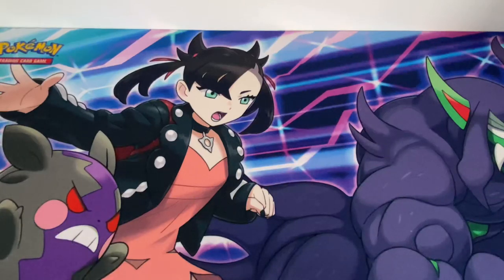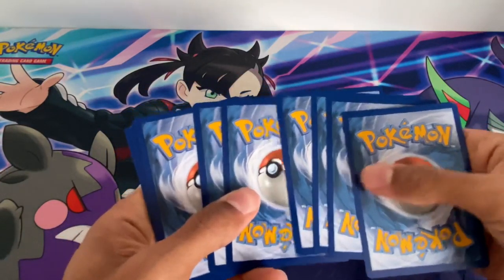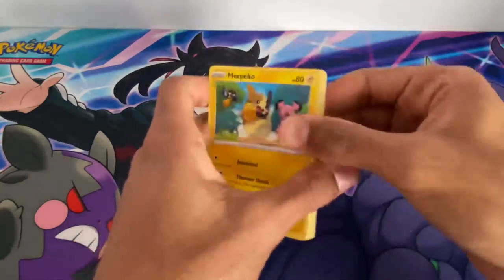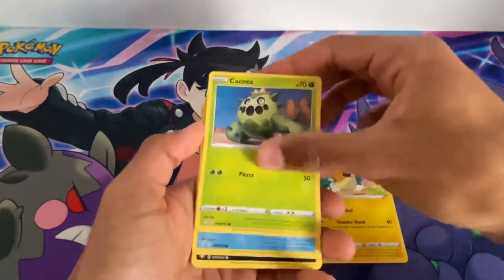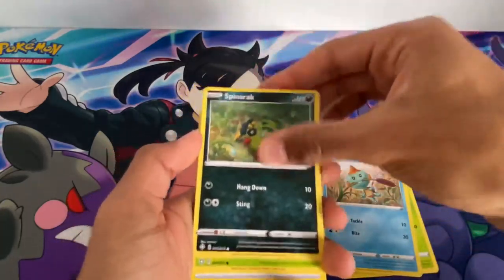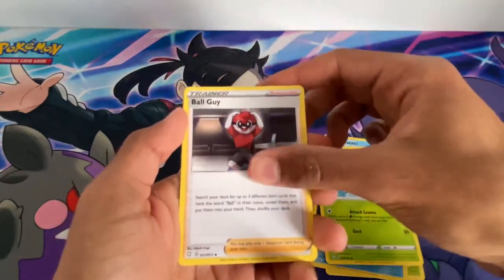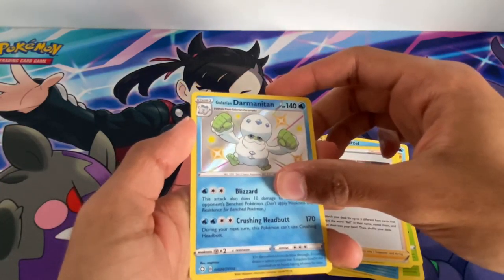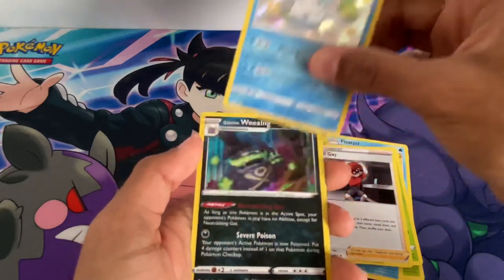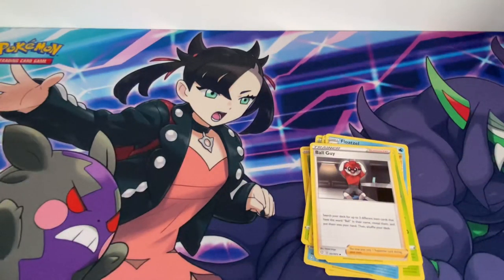On to pack three now with the shiny Charizard on the cover. I just saw there's the new Galarian Rapidash boxes which a lot of people have opened on YouTube - of course it's the one Bede uses in Sword and Shield. Pack three: Morpeko again, Caterpie, Chewtle, Spinarak, Golisopod, Energy, Float Stone, Tropius, Ball Guy, and a shiny Galarian Darmanitan - which Melanie uses in the sixth gym - and then a Galarian Weezing hollow. Two shinies overall.